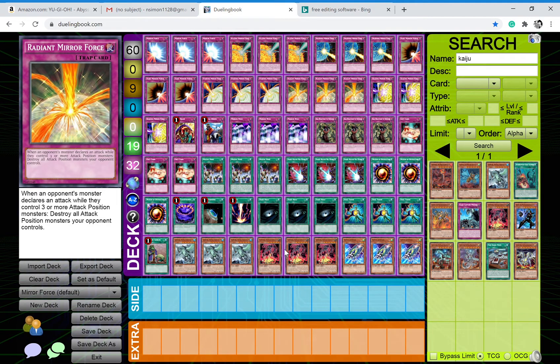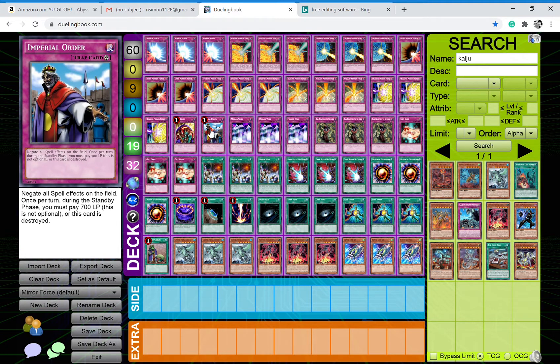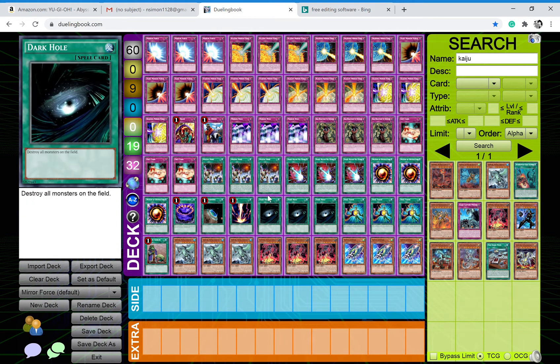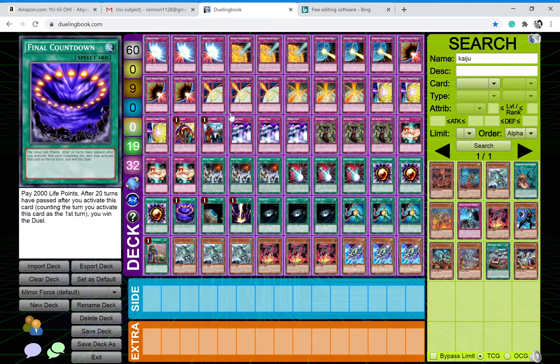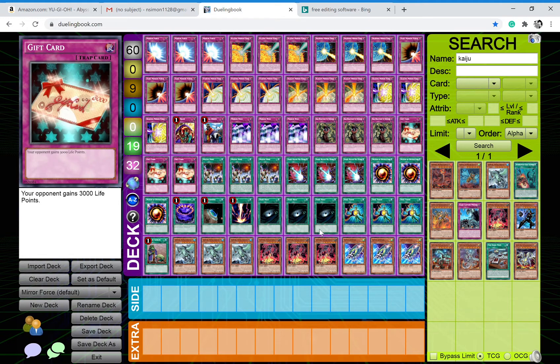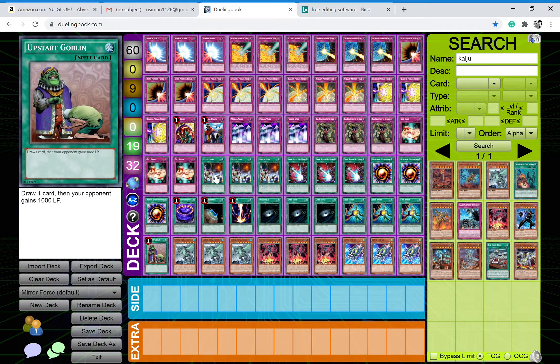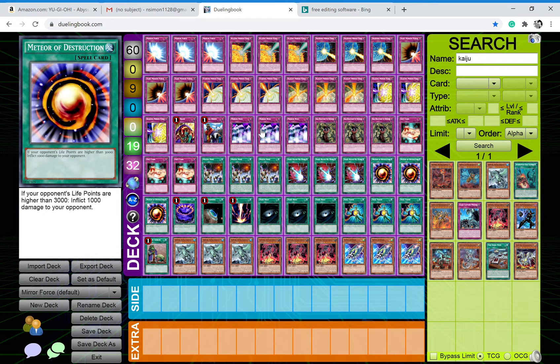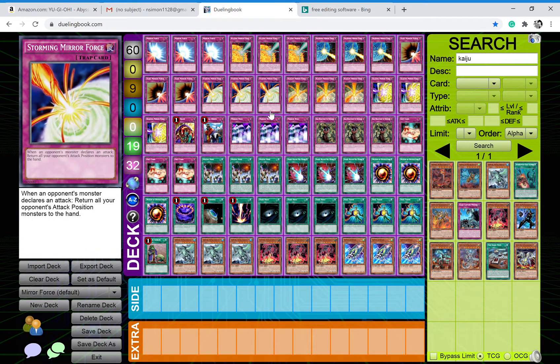I doubt this would actually be fun for anybody to play, so I'm going to keep this deck under lock and key forever — but it's just an idea. We have win conditions such as Bad Reaction to Simochi, Skill Drain, Mystic Mine, Dark Ruler No More, and Final Countdown — all cards that are win conditions on their own. Seriously, you can do a lot with this deck. Please like, subscribe, share, and comment — let me know what you thought. I know it's a trolling deck and it's not exactly made to be fun to play with or against, but it's okay. Let me know in the comments if you want playtesting footage, because I can make some for that. I'll see you in the next Yu-Gi-Oh video — peace!